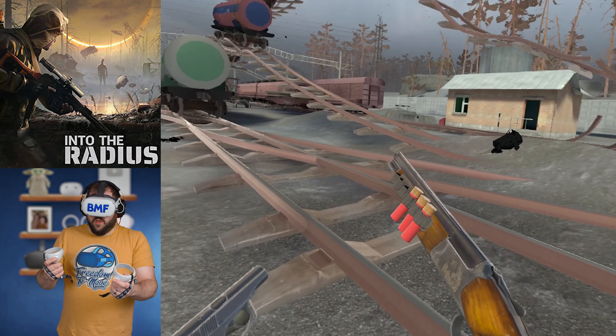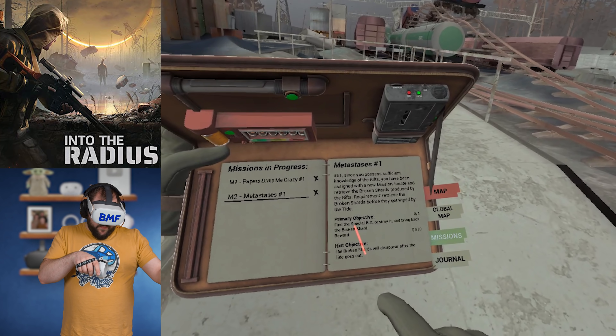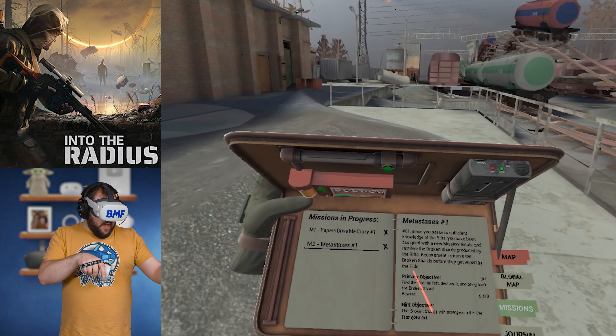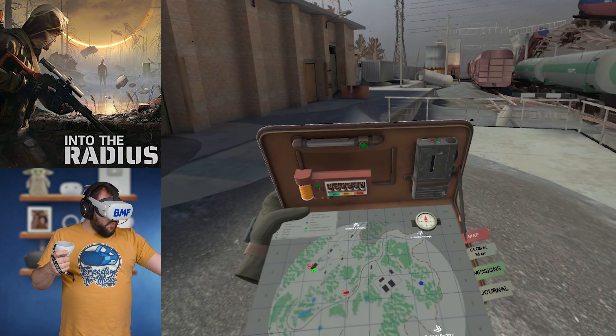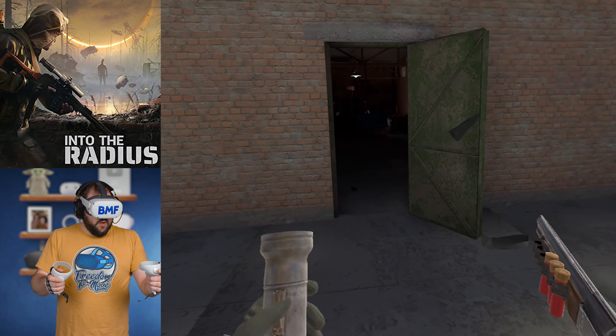Find this special rift, destroy it, and bring back the broken shard. The broken shard will disappear after the tide goes out - that's what it's called when it resets, the tide. So let's not let the tide happen. We've got to get to the broken shard. It's getting dark, so let's find the broken shard and get our flashlight out.